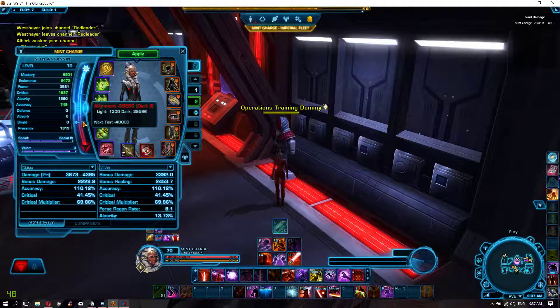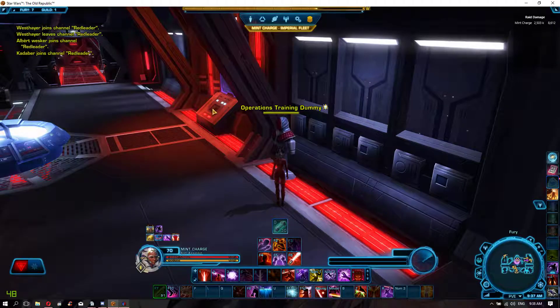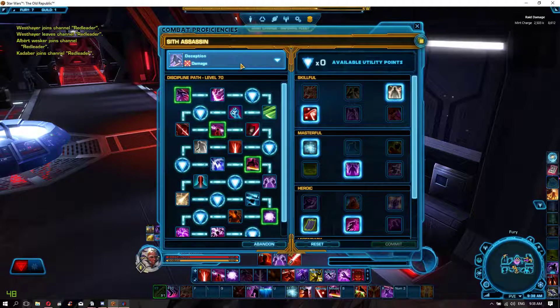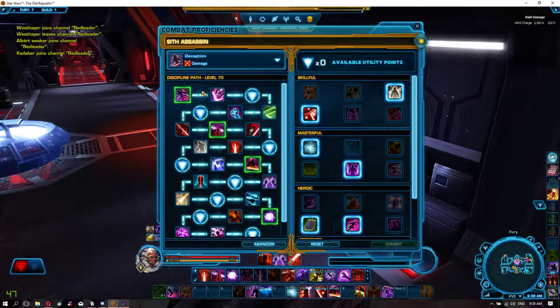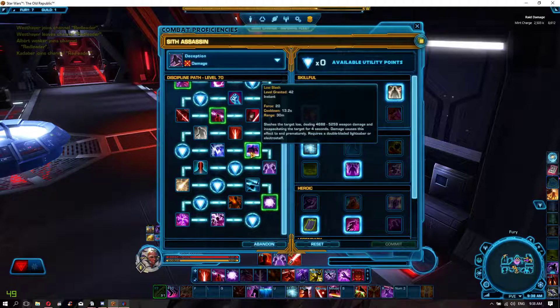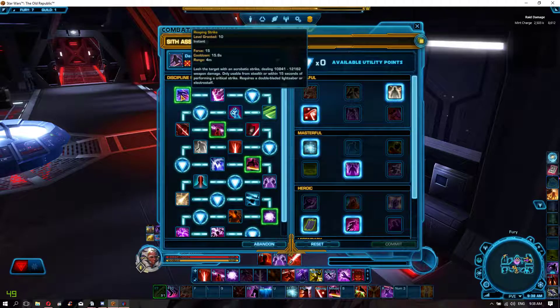Oh hey, I'm already in Dark 2 — my first Dark Side character! Now let's look at utilities. This is Deception — this is the burst spec for Assassin. It tells you all sorts of stuff about your tree. These highlighted ones are spec-specific abilities, such as Reaping Strike.